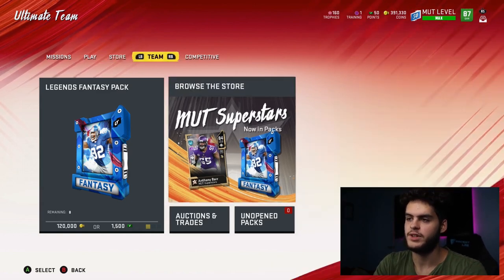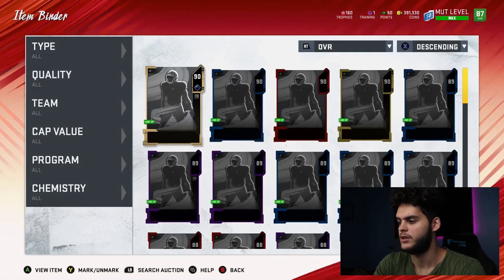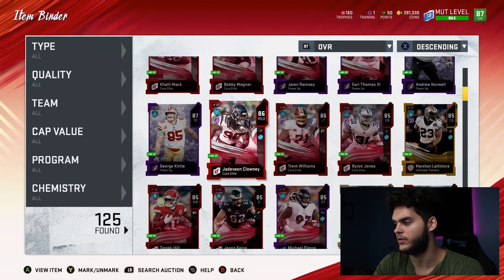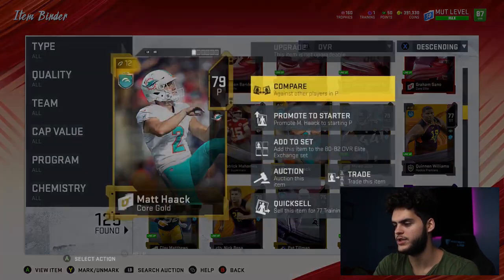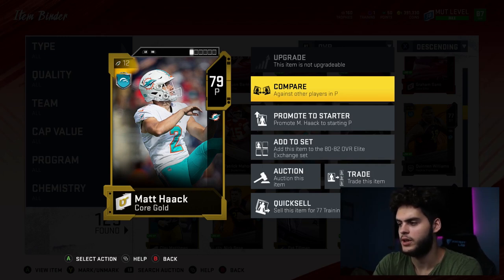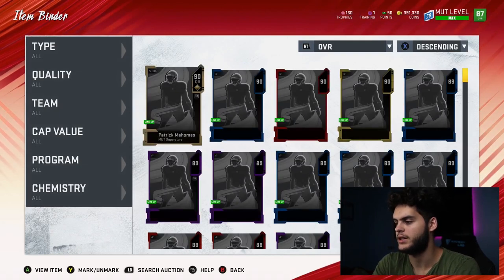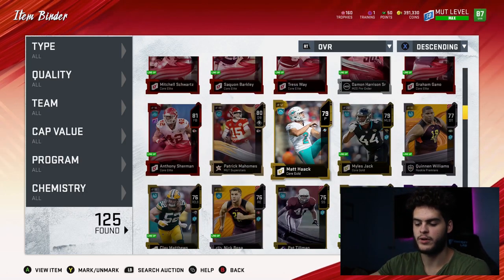Let's start with the 79 overalls. I'll pull them out of my binder so you guys can see and I'll click into them for their prices. So 79s go for about 4k each and they quick sell for 77 training. So if you divide 4k by 77, you get 58 coins per training point. That's pretty high — 58 coins per training is one of the worst values you can get right now.